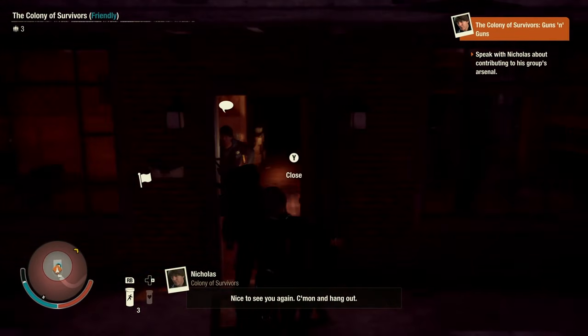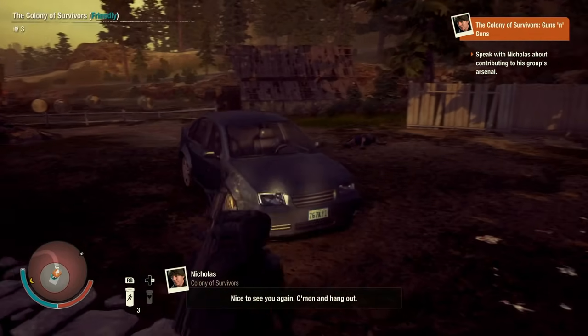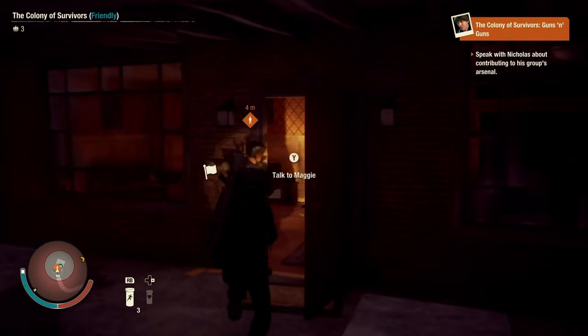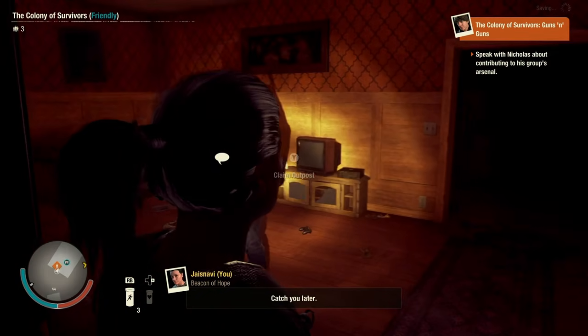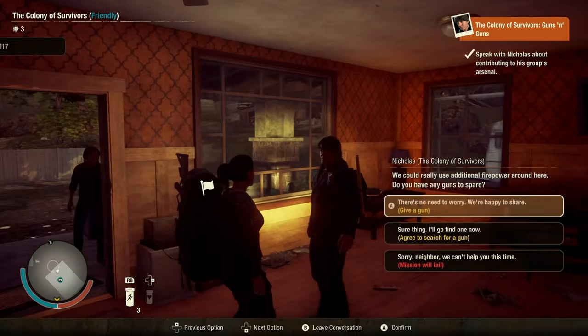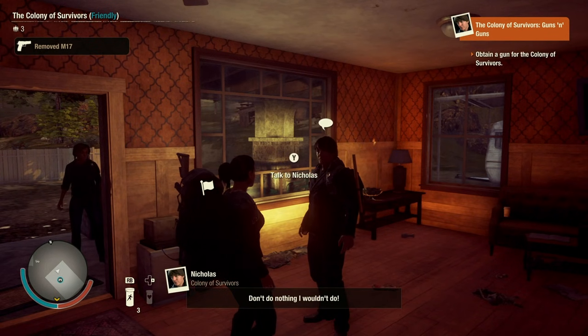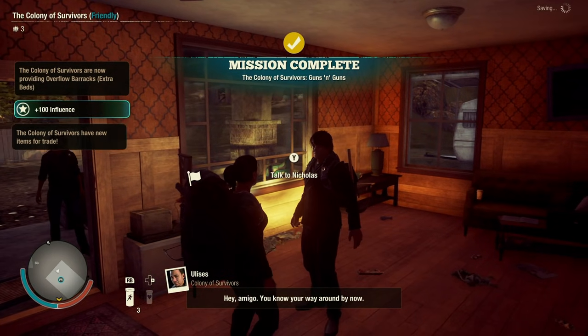Let's see what we got here. I got to give them the gun. Don't want to give them a good gun — I want to give them this empty piece of junk gun that still kind of gets the job done. There you go. Now, let's see how much they're going to give us for it. A hundred influence? That's actually a good price for the gun.